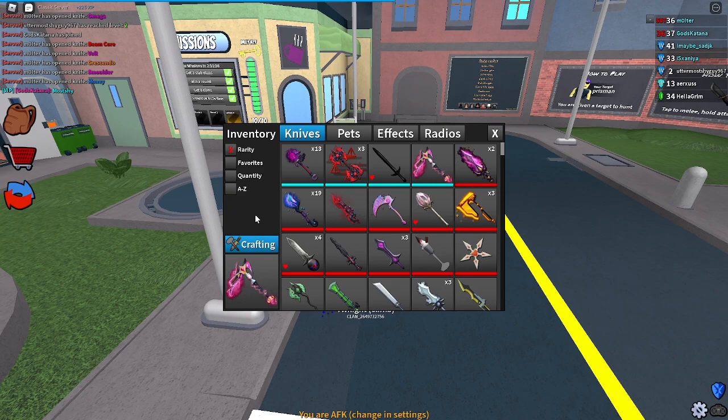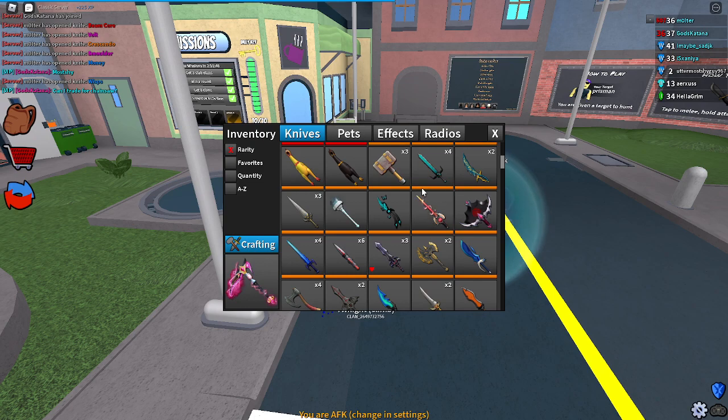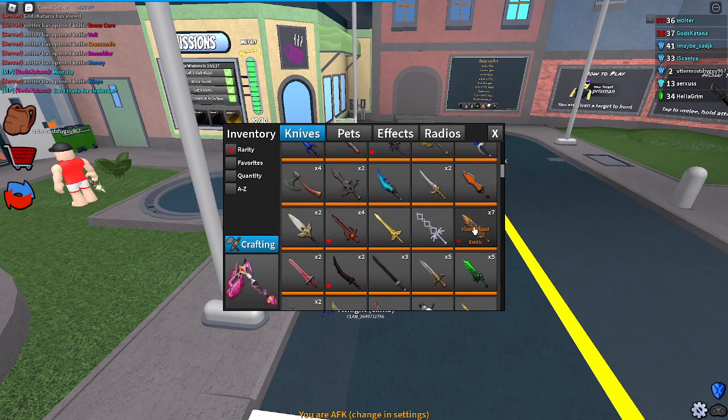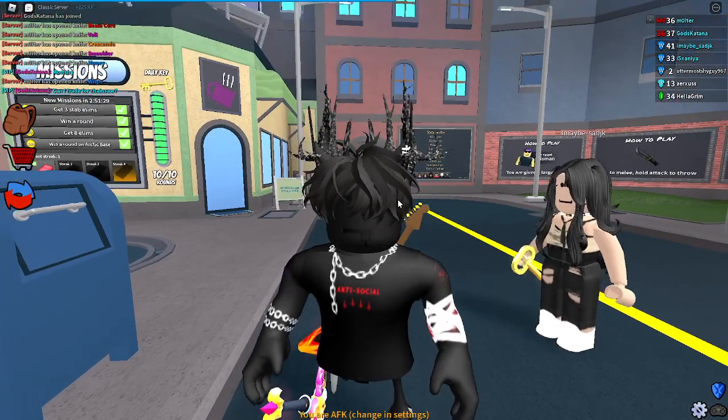Let's go over what we got. We got an Okami Striker — W! We got two Beam Cores, two Cosmic Eyes, Vortex, Enchanted Jade, like three or two epic blues, like five or six Furies, six or seven Flame Brands, and five Blossoms. That's a lot of exotics.